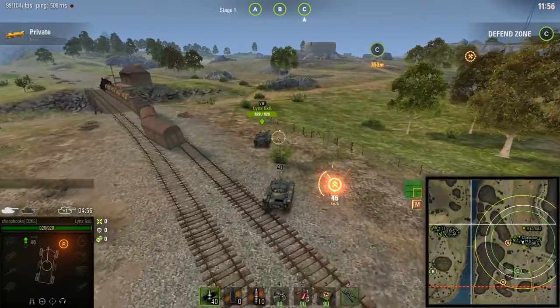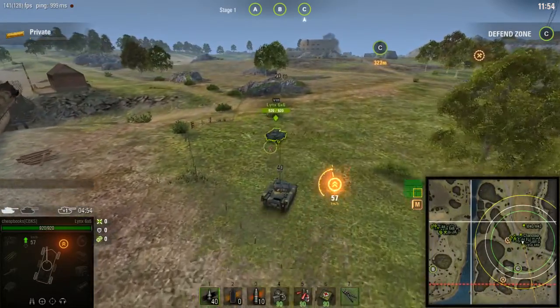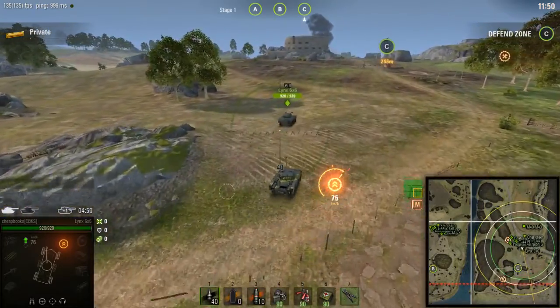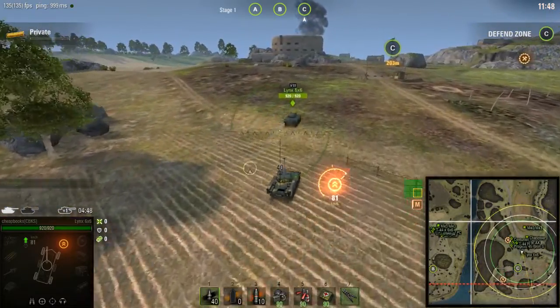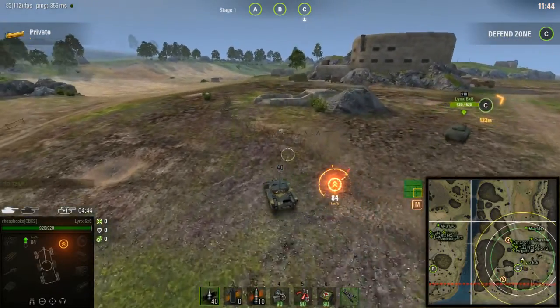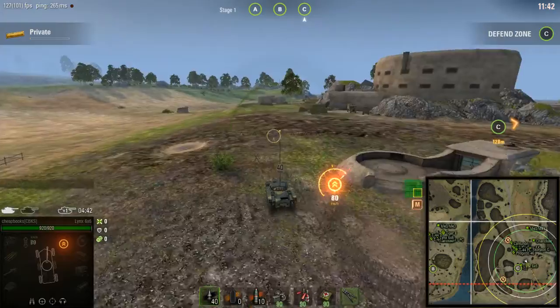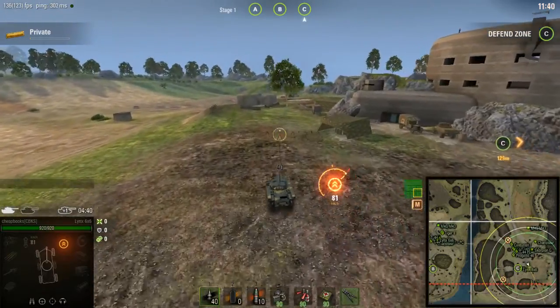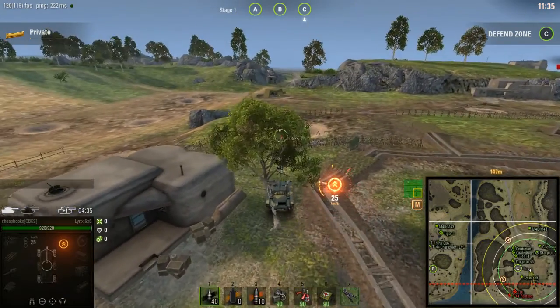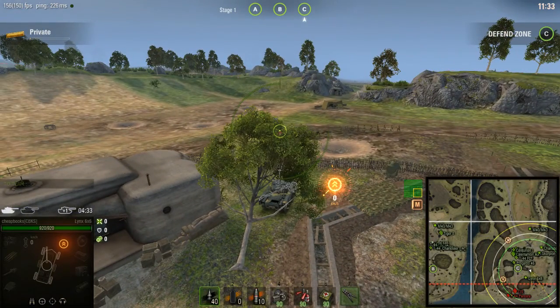This tank is the Lynx 6x6. This is a French tier 8 light tank. It's a wheeled vehicle. The map is Epic Normandy in the frontline game mode. I'm going to do like 19,000 combined — it's going to be like 11,500 damage and 7,500 spotting damage.